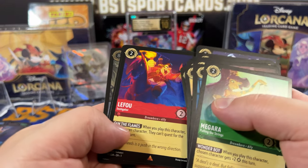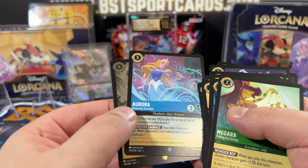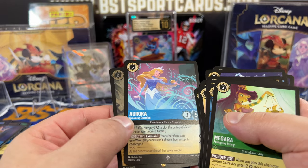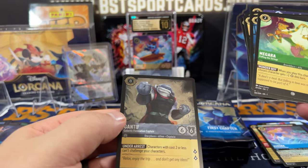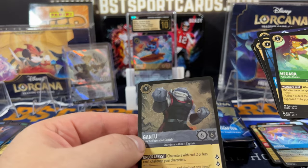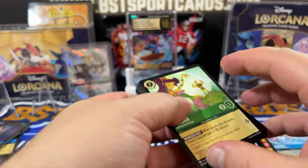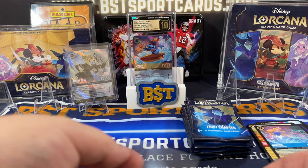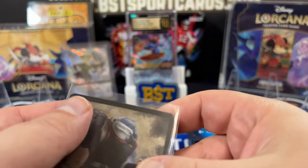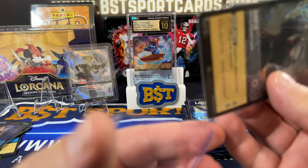Maximus, Smash, a foil Aurora — Dreaming Guardian. Do I need this one? Oh, I do! Holy cow! Right when I was saying that — Gantu foil, Legendary! Good stuff. Always a good day to hit a Legendary foil.